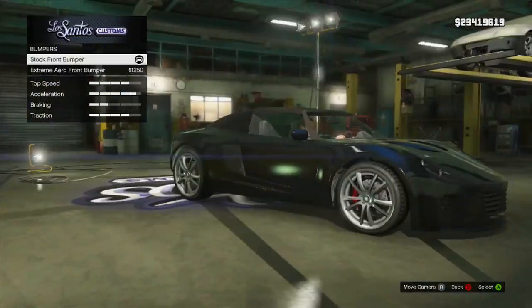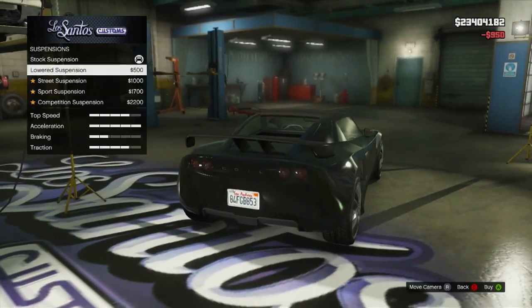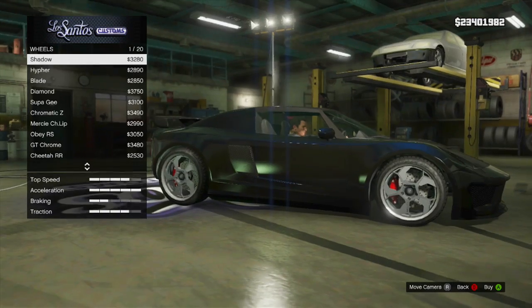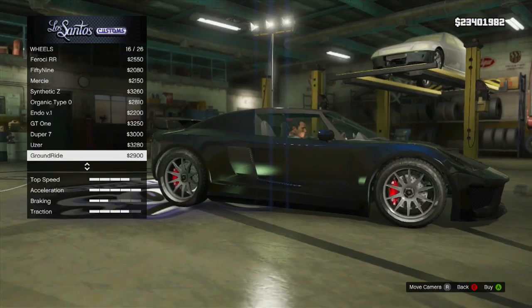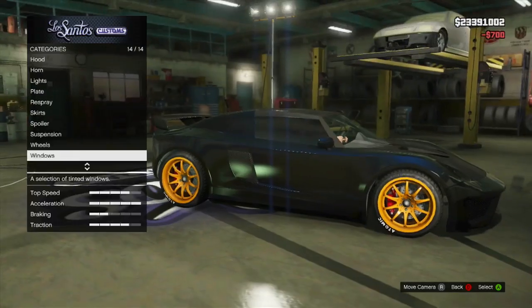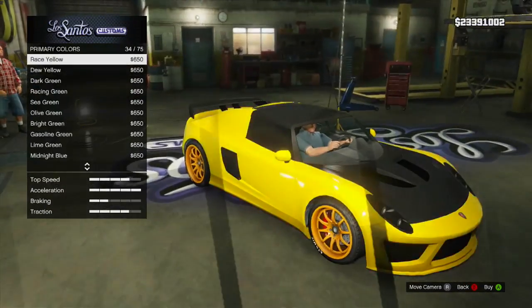Our goal with this build is to get this car looking as close as we can to the Exige S, and I'm going to go with a traditional British racing color scheme — specifically the color the Lotus F1 team has used in the past. For our primary color I'm using the appropriately labeled racing green, found under the metallics, and then for the pearl I've thrown a yellow on top, which gives it a nice shimmer and goes really well with the rims we're going to put on.